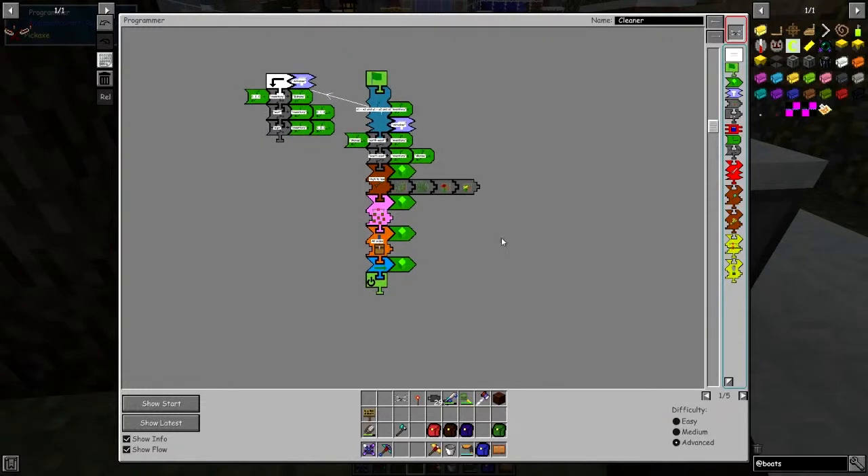What we have here is the cleaning program. If you remember from before, basically the cleaning program goes and breaks blocks, and then it will actually pick up items that have been dropped around and put those into an inventory. So all we're going to do is extend this a little bit more.